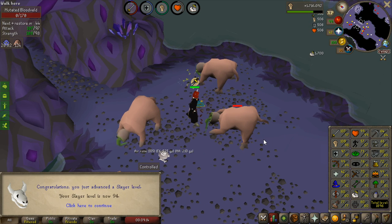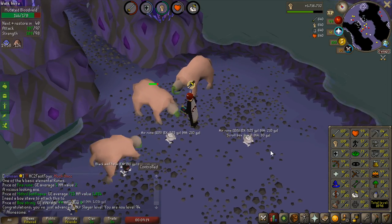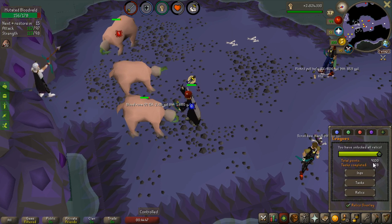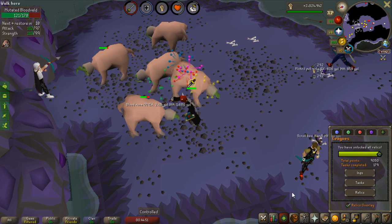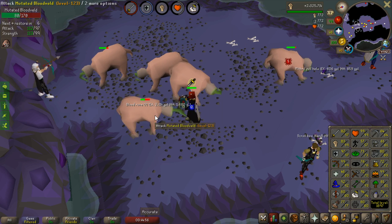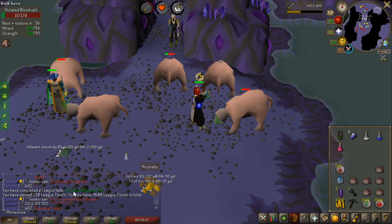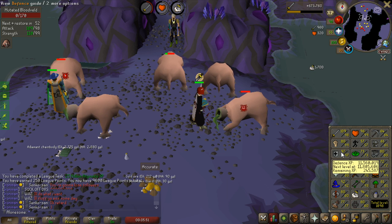I think it should be pretty accurate — I should land at about 99 in all melee at 95 Slayer. So this will be the first of the 99s — 99 Strength in just a few hits. The points are auto-claimed now as I said earlier, so I will get 250 points for that, 9,350 points total. And 25 million Hitpoints experience as well, for 250 points.